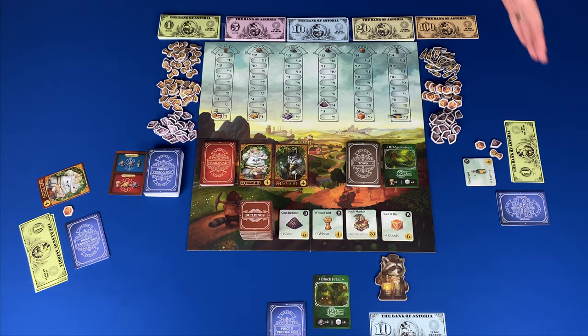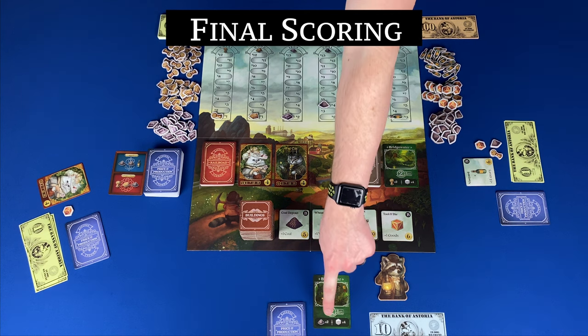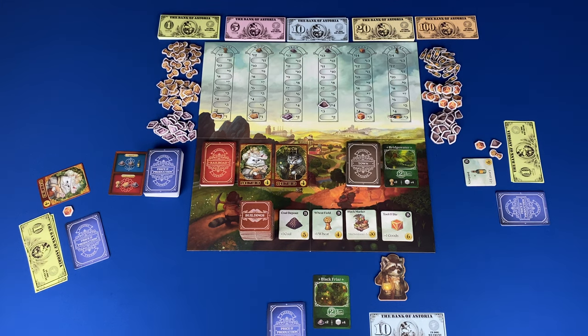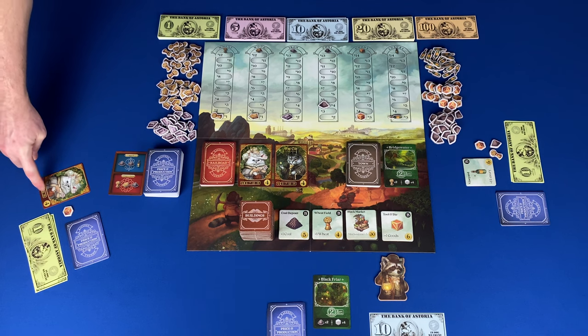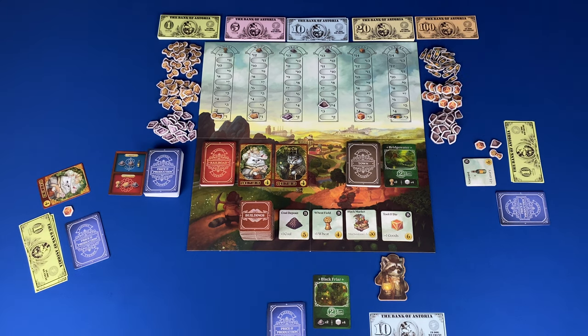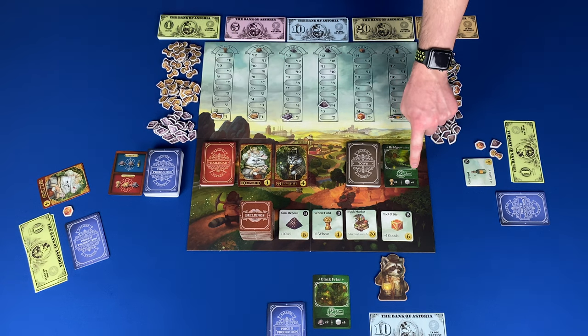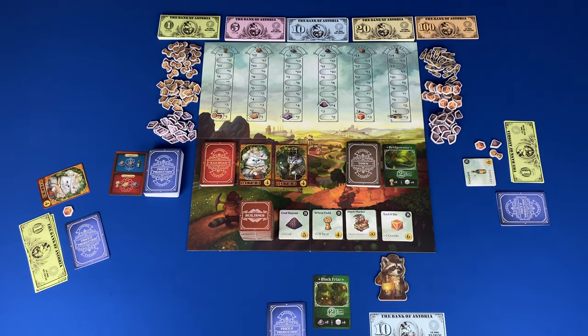Once that round ends we go to the final scoring, which takes four steps. Step one: score town cards. Step two: score the victory points on railroad cards based on the number owned of that type. Step three: score buildings for one victory point each. Step four: your pairs of railroad and town add two victory points each. The player with the most victory points is the most successful critter in Astoria and wins Raccoon Tycoon.